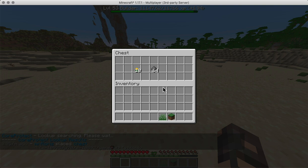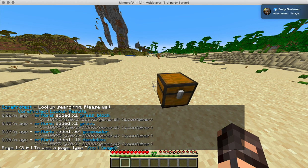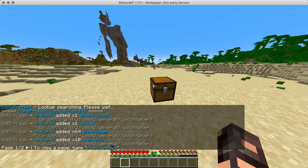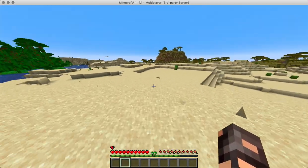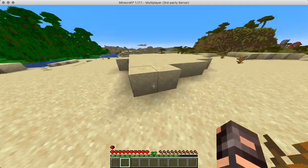So let's put stuff in here, and now when we check we can see that we've added stuff to a chest. All right, let's give it a minute and explore the area because time needs to pass so we don't roll back everything, including placing the chest.